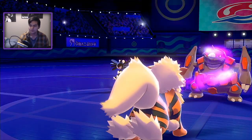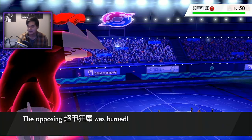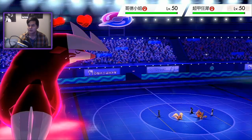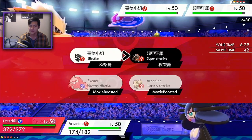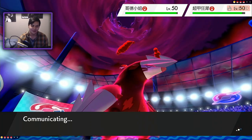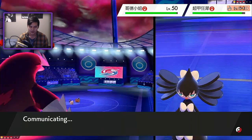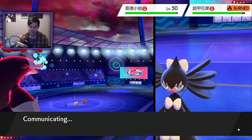Alright, there we go — luckily no Weakness Policy yet. However, I cannot switch and I am in trouble. My best play is undoubtedly to protect my Arcanine and go for a Max Steel Spike into this Gothitelle. Hopefully I'll get the turn-one Wake Up — that'd be amazing. I feel like the game is a little loud so I'm going to turn it down just a bit, but I don't want to turn it down so much that you guys can't hear the game.